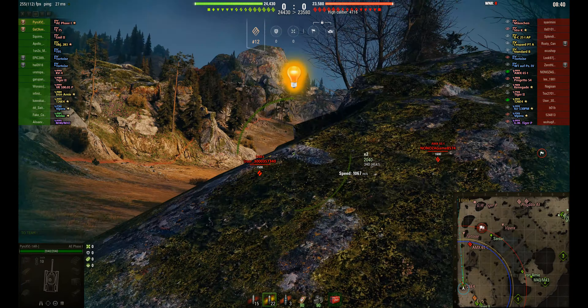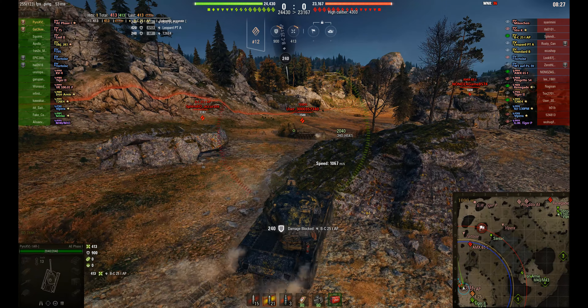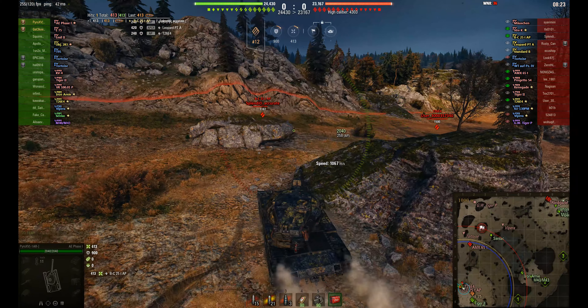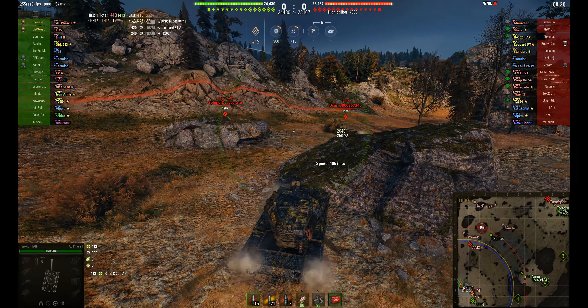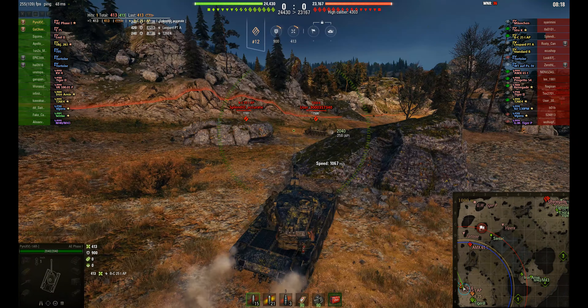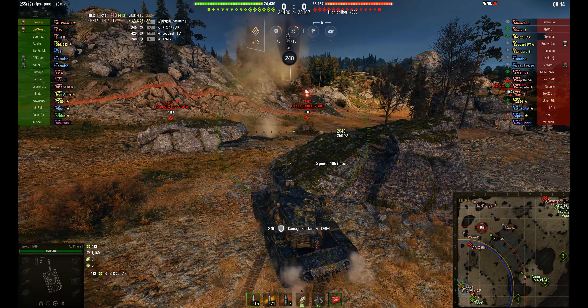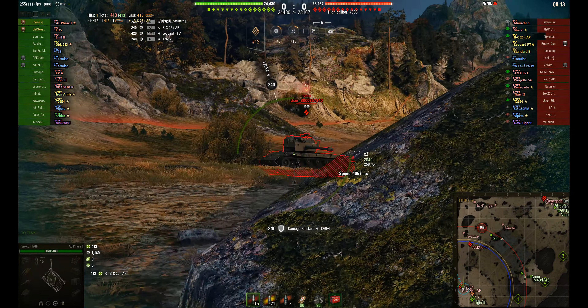Got a battle on the Corellia map and we've got Pyro from 1AR Clan in the AE Phase 1. He's platooned with Gatekeeper as well from 1AR, who's in the E 75. It's an assault mode game, so it's a 10-minute time limit. The conditions are to win by wiping out the enemy team in that time, or to cap if you're on the attacking team.